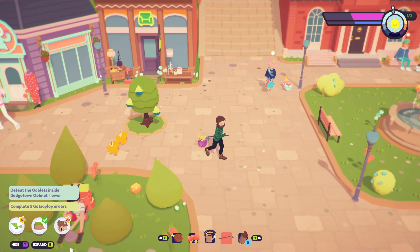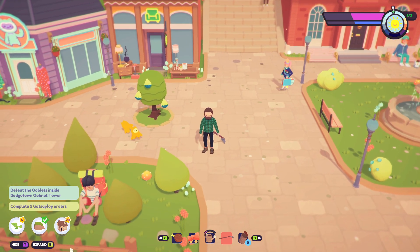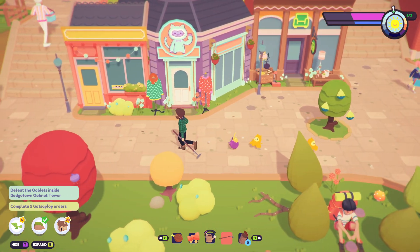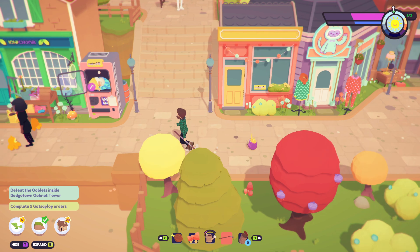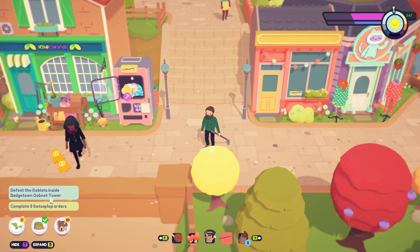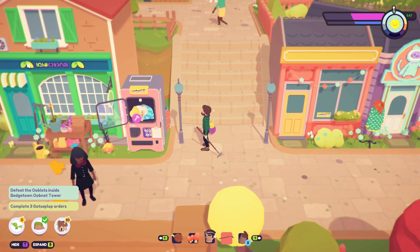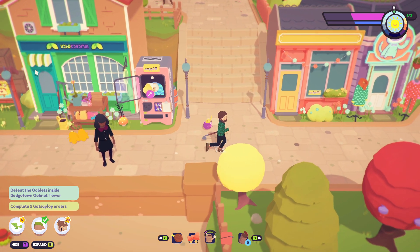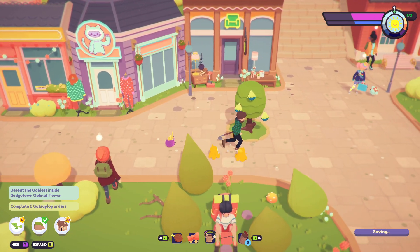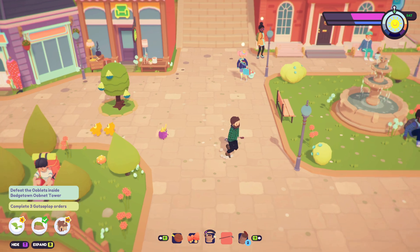Hey everybody, welcome back to more Ooblets. I'm continuing on my adventure from yesterday where I planted a bunch of new ooblets. I'm waiting for them to grow and I'm just doing errands until they grow because I want to get inside the tower, but I need three ooblets to do that. So I got Biddle and a bunch of lump stumps growing, so hopefully that'll be enough to get in. In the meantime, I need to figure out something else to do.